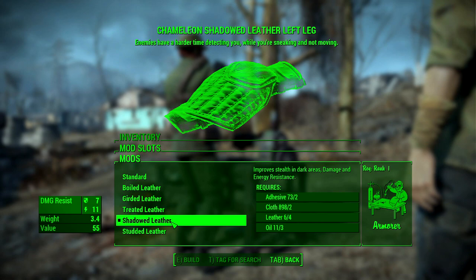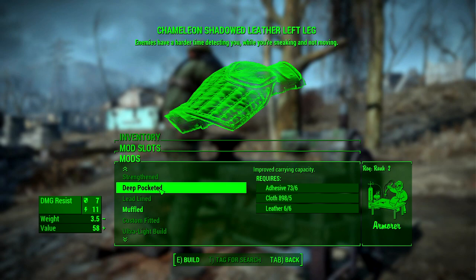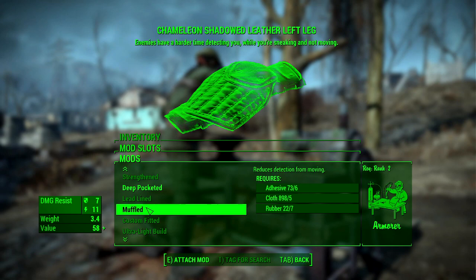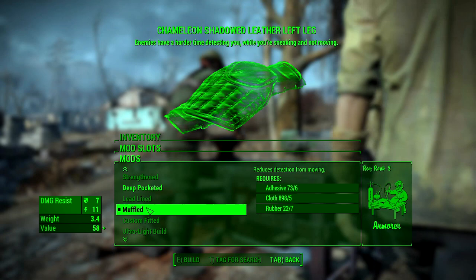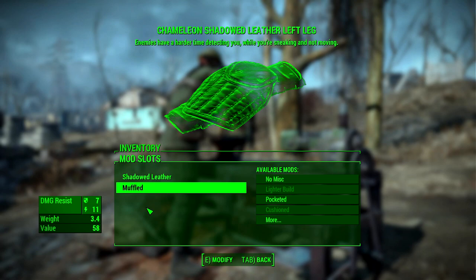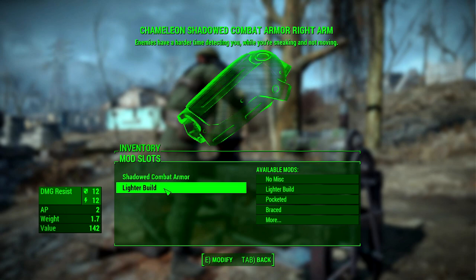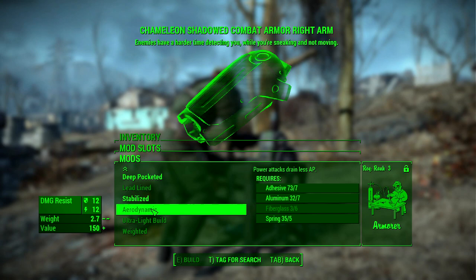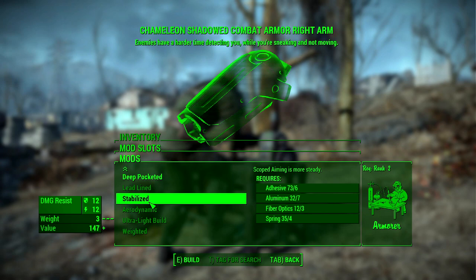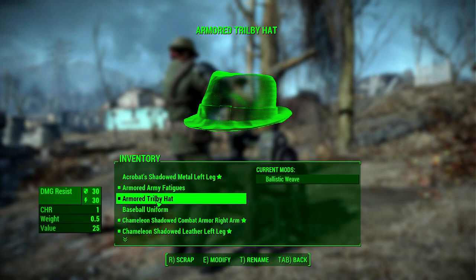You still want to get as many Shadowed mods as you can on your gear. For the miscellaneous slot, the leg pieces have a unique mod called the Muffled mod, which reduces your detection while moving. This is the most important miscellaneous mod for a sneaky character. Put one or even two of these on both your leg pieces because it will help your sneak significantly.